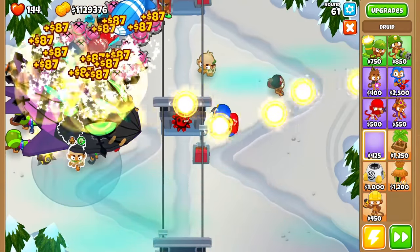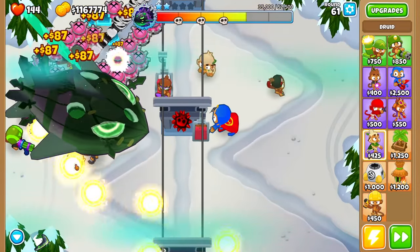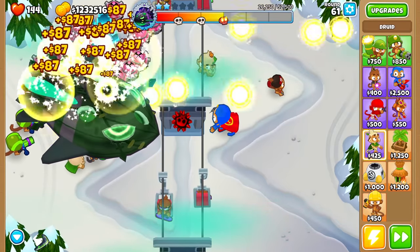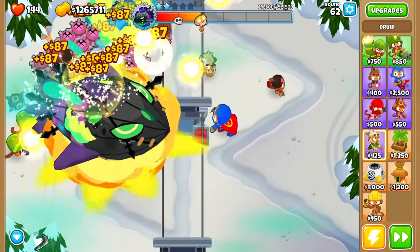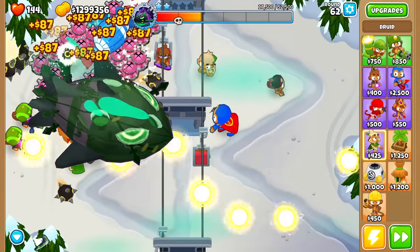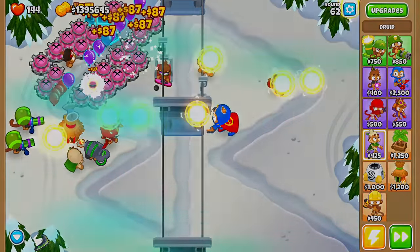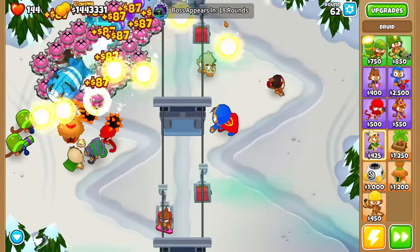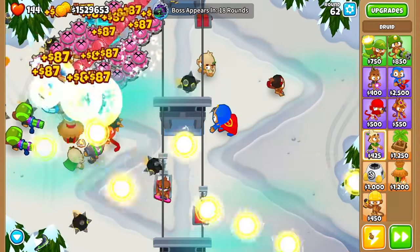You cannot be serious - that is shooting the Supermines. Can we just put a Druid right here and just deal with this right now? Look at this, look how much damage we're doing - oh my God, that is ridiculous. We're literally taking it down a skull every single time the Druid shoots - that is actually insane. Look at this Druid, as soon as it shoots it takes down nearly a skull. This must be the best 0-0 Tower I've ever gotten in this series. We just popped the Tier 2, and now the Tier 3 is appearing in 18 rounds.